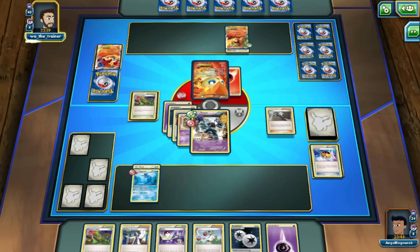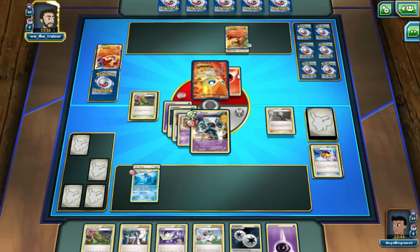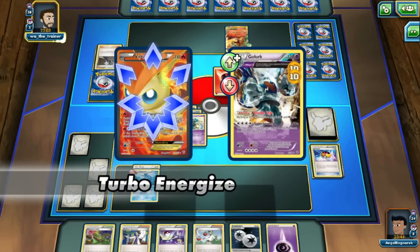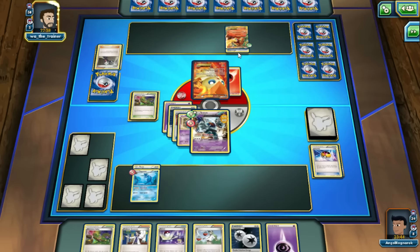He's going to Turbo Energize. Steven — I have not seen Steven in play. Steven's not a great supporter because it doesn't let you get special energies. If it let you get any type of energy it would be a way better card because you could actually get your clutch special energy. But it doesn't, so it's not as great as it could have been.